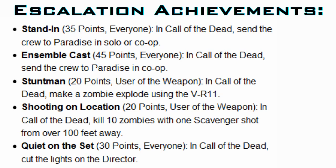Stand In is the name of the first achievement. It is worth 35 points. It's Send the Crew to Paradise in Solo or Co-op. What is Paradise? I'm assuming it's some kind of safe zone — not entirely sure. I guess we'll find out as soon as we play it, but it's Send the Crew to Paradise in Solo or Co-op.